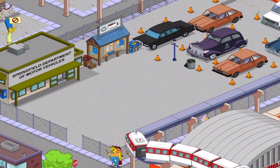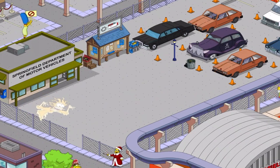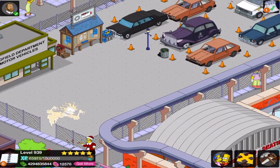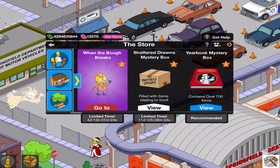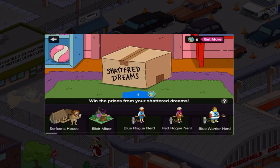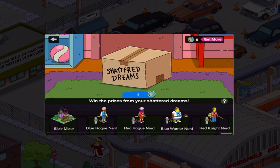In the meantime, what I usually try to do in between updates is go back to the e-book mystery box. Now, there's also the Shattered Dreams mystery box, which actually pops up in between updates. You can see 11 and a half days remaining until the next update.